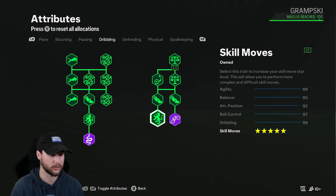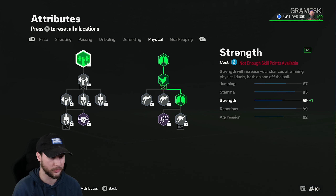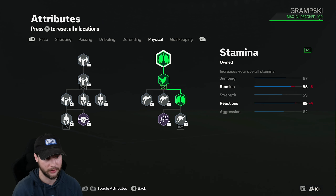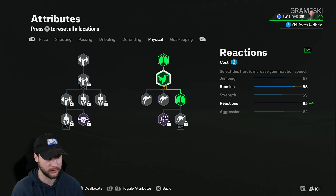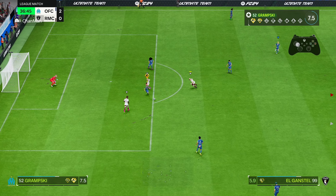The weakest part of this build is the physical attributes. You're very weak — only 59 strength — so you can get thrown off the ball in shoulder-to-shoulder situations with defenders. That's why using skill moves is important: they make you unpredictable, let you change directions, and create space. On the physical page, we're getting stamina upgrades to 85, and Relentless will help make the stamina even better. Don't forget the reactions upgrades in the second section to get that up to 89. And that's gonna do it for this max dribbling winger build on FC 24 clubs — give it a try and let me know what you think in the comments.